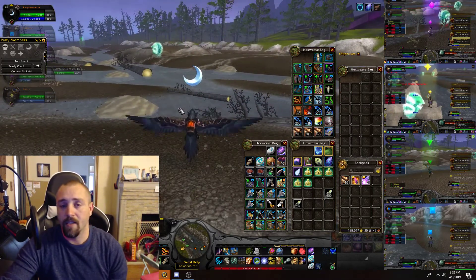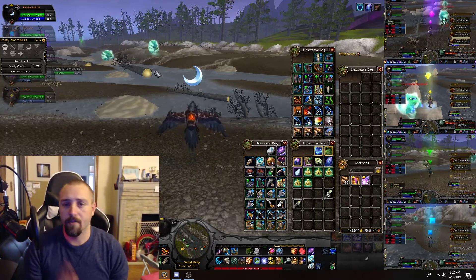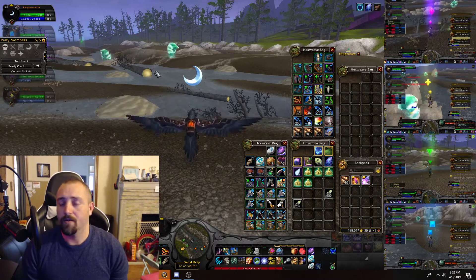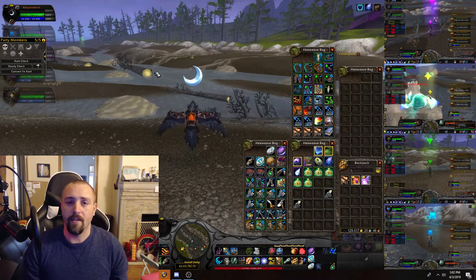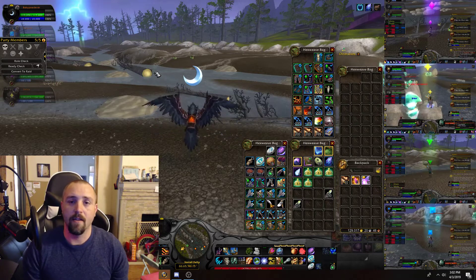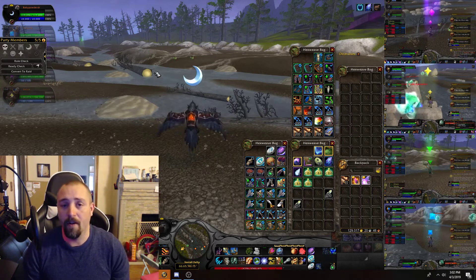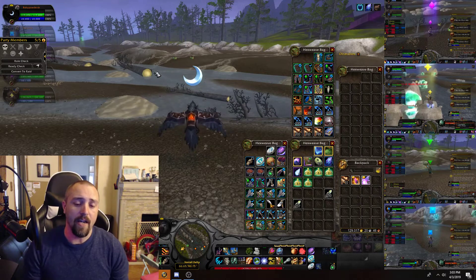These volatiles sell really fast. The primals from my other videos sell really fast too, but I cannot ever hold on to these volatiles — they sell so much faster than primals. I've been out here doing this farm for two to three hours sometimes and will sell all this stuff within a couple of days. I can never farm enough volatile waters to actually hold on to them.